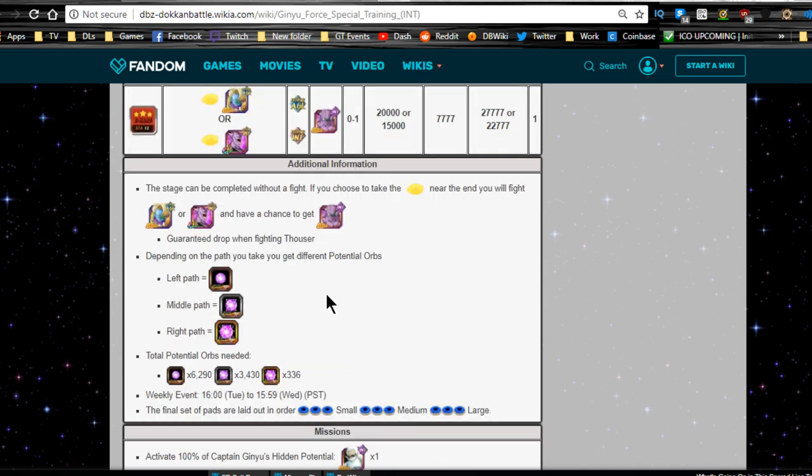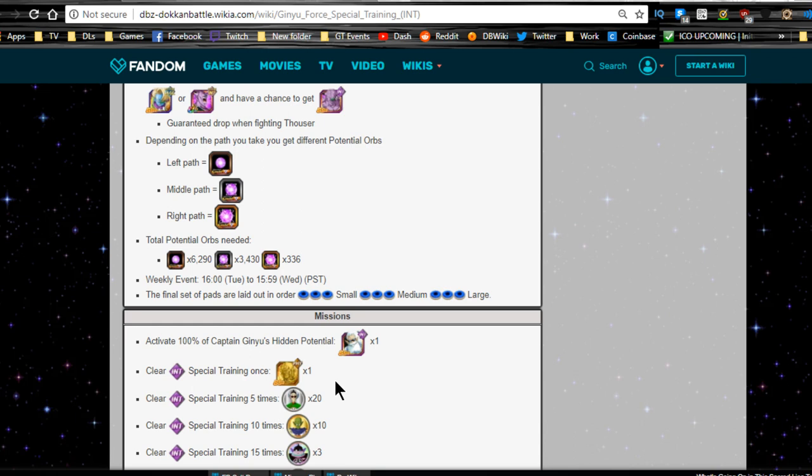With that being said, let's keep on continuing. As normal with these events, the left path is small orbs, middle path is going to be medium orbs, and right path is going to be large orbs when you first start out. If you take the Nimbus Cloud to fight Captain Ginyu, the pods in order are going to be small first, medium second, and large last. Captain Ginyu has the most orbs — it took me all 30 rounds. He needed 6,290 to 6,300 small, 3,430 medium, and 336 large orbs. I did all that in one day; it took me around 300 stamina, almost two full bars.